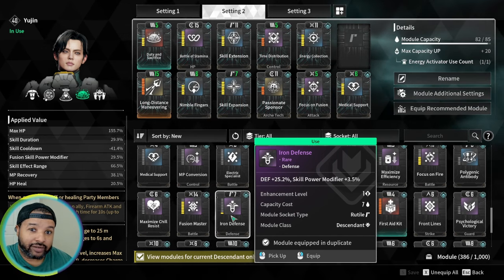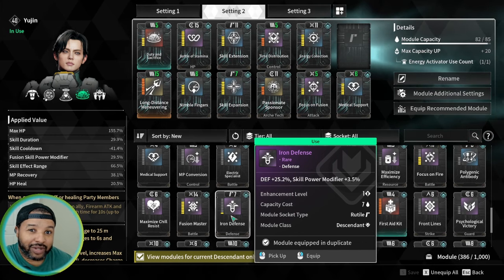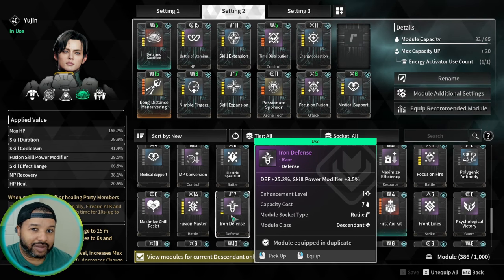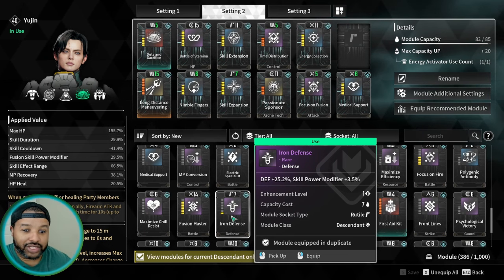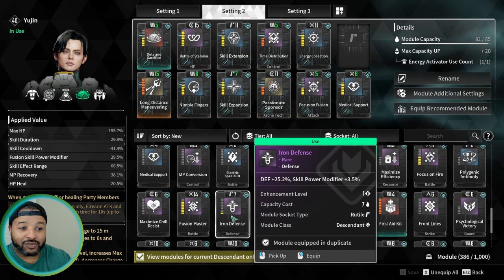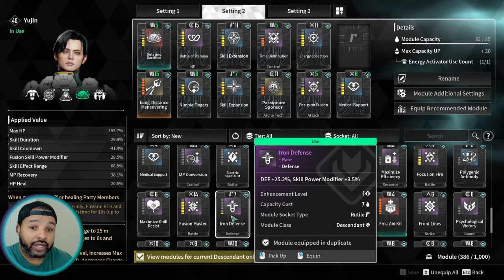If you could slot in another cooldown item like Nimble Fingers, you could probably get it down to maybe 28 seconds, opening up that window even more. The window before the buffs expire is only about 1.5 seconds, so you can do the drone first then cast the ability, or do the three to keep the uptime. I just wanted to show you what we're working with here — this mod is absolutely amazing and you need to farm it now.